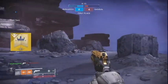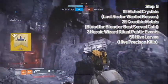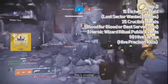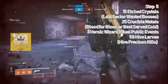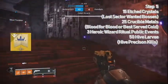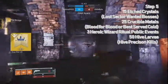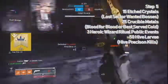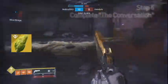The Drifter will give you a step to collect etched crystals from lost sectors with wanted escapees, get Blood for Blood medals in the Crucible, kill Hive with precision damage, and sacrifice Hive bosses in rituals. You need 50 Hive larva from precision kills, 100 crucible Blood for Blood medals — kill an enemy who killed you or recently killed a teammate, easily done in Mayhem. Complete three heroic Hive rituals on Mars or Titan, switching between them if one isn't available. Then complete a lost sector with a wanted escapee 15 times.